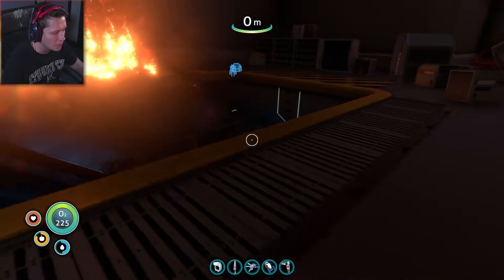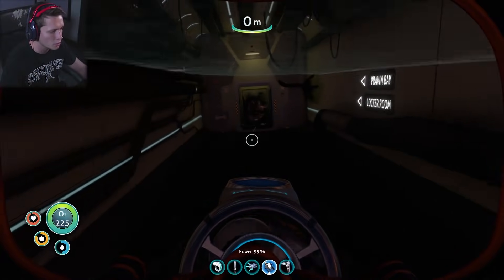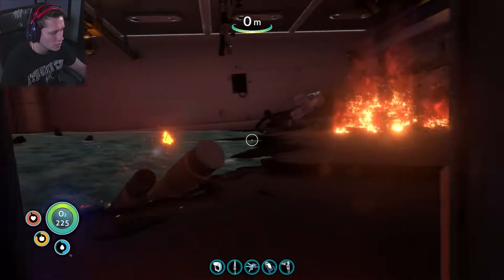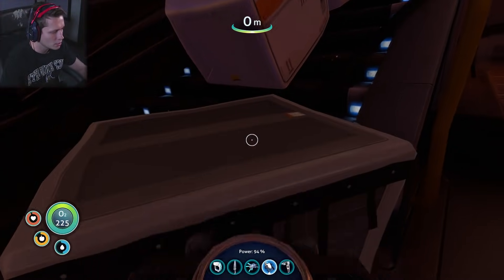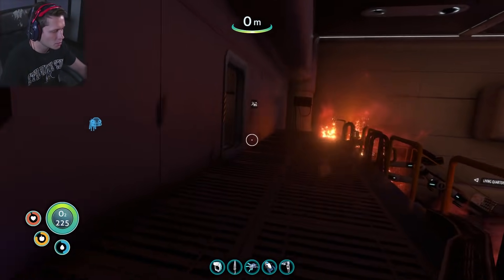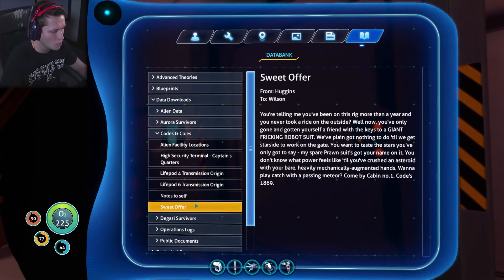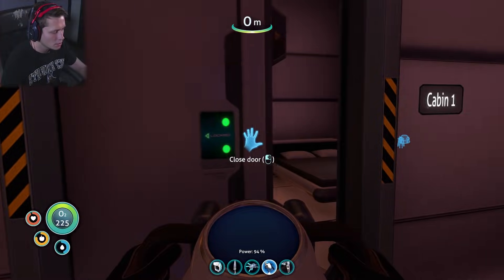All we need is the captain's quarters and bedroom number one, both of which should be back here in the living quarters. Living quarters was up top of the prong bay. We almost got stuck here before so I'm a little worried. Canteen — come back here. Cabin number one. For cabin number one: 1-8-6-9. Open sesame.